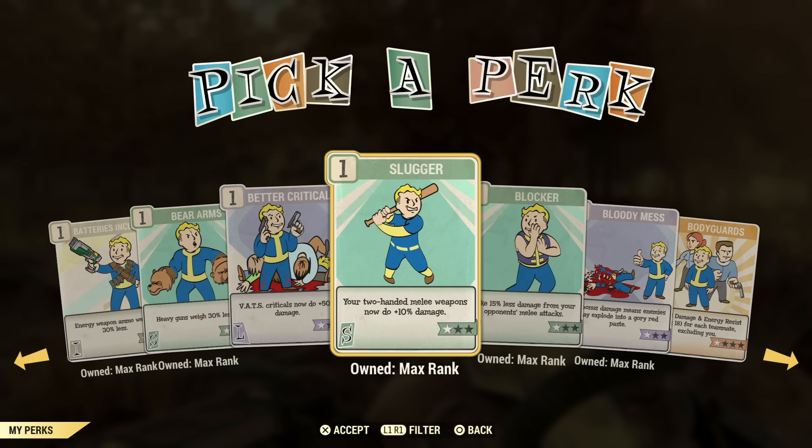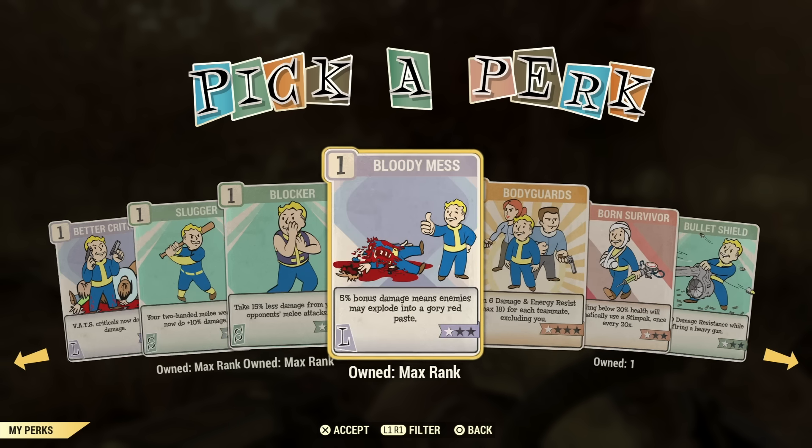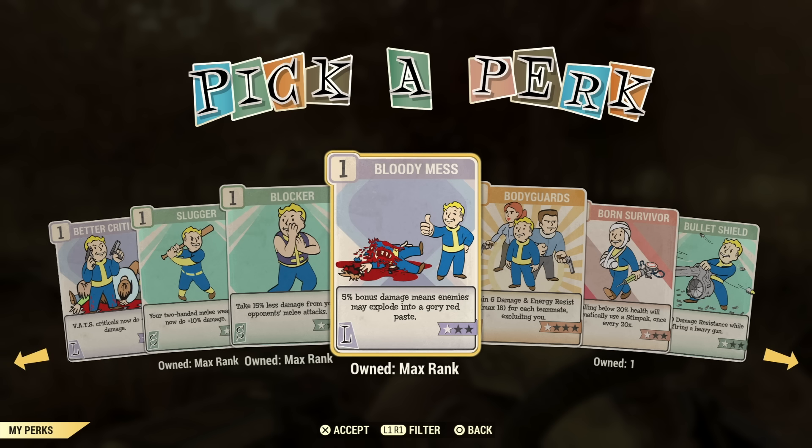Slugger is another one of those perks you'd have to dedicate nine points to if you're a two-handed melee build — that would be Master Slugger, Heavy Slugger, and Slugger. Blocker is a great perk to have on if you're not a power armor build. If you're bloodied or don't have power armor, I would highly recommend Blocker. Bloody Mess is almost a must-have for the extra damage it does — I have this on every character.